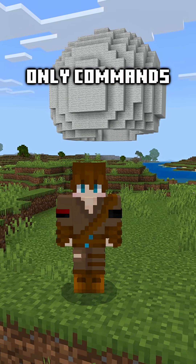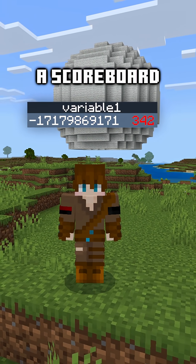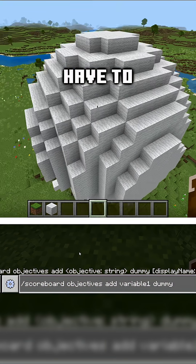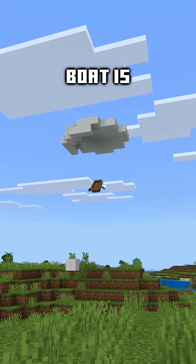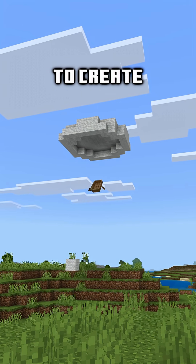This is how to make a perfect sphere with only commands. First thing we're gonna need is a scoreboard. Now, of course, for any scoreboard, you're gonna have to first create it with this command. Now these first two commands are just gonna be setting up the boat, and the boat is gonna be the entity that we use to create a circle.